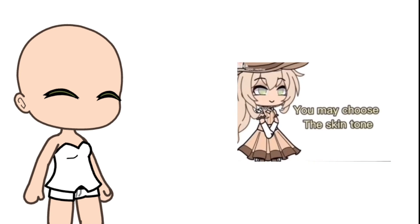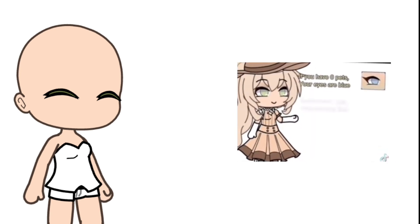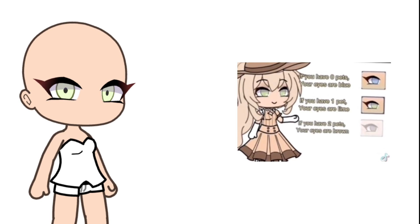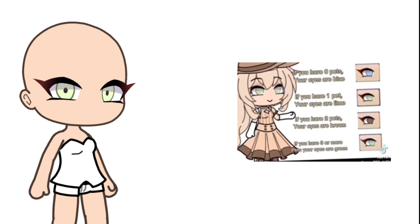Make your own 1900s character. You may choose the skin tone. If you have zero pets, your eyes are blue. If you have one pet, your eyes are lime. If you have two pets, your eyes are brown. If you have three or more pets, your eyes are green.